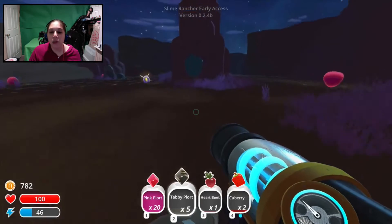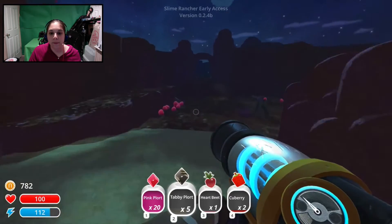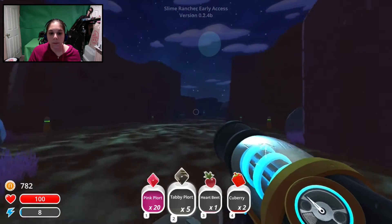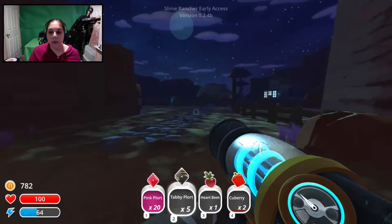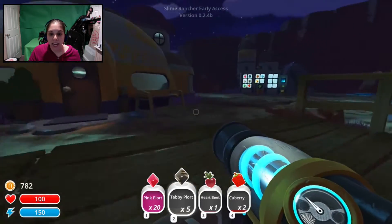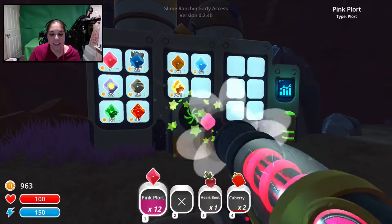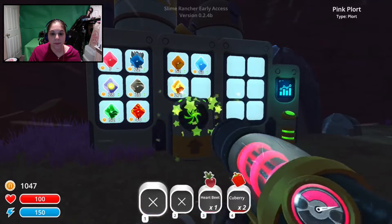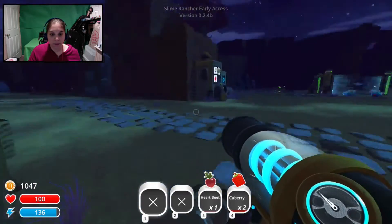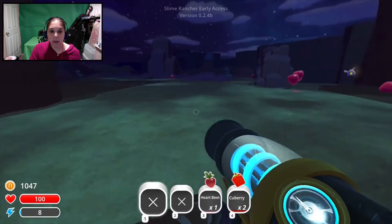We need 1,500. Once we get that, we can really start moving forward once we get that ranch expansion — that is the goal. Tabby plorts! I'm going to have to hang on to this Heartbeat Q-berry. I really, really need to get that opening. I need 450 more. We need money — plorts, plorts, plorts, and more plorts, please.